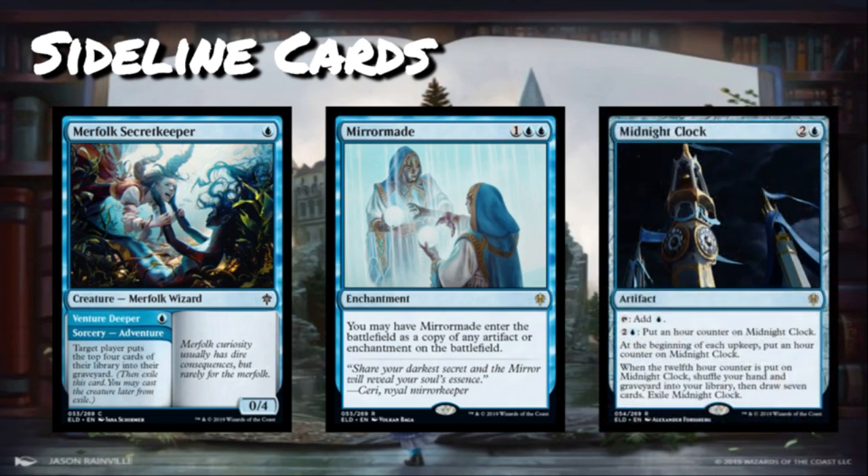Midnight Clock — another rare — is two and a blue for an artifact. You can tap it to add blue mana, so already that's something. I'll be completely honest: I don't think this card is bad, I think it's just extremely slow. It could be very very good — one of the sleeper bombs of the set. At the very least you're paying three mana for a mana accelerant. It can put an hour counter on itself, and at the beginning of each upkeep — yours and your opponent's — you put an hour counter on it. When the 12th hour counter is placed, you shuffle your hand and graveyard into your library, draw seven cards, then exile the clock.